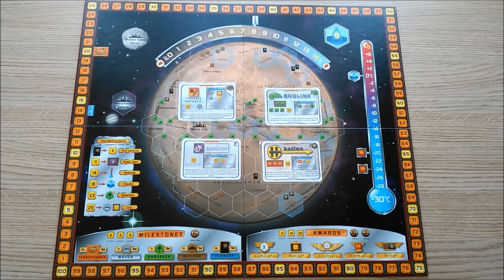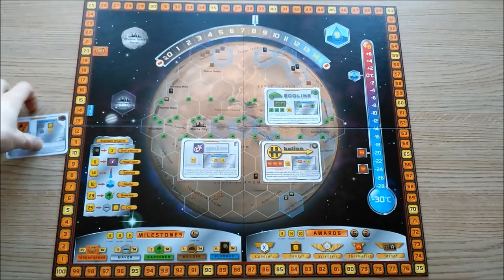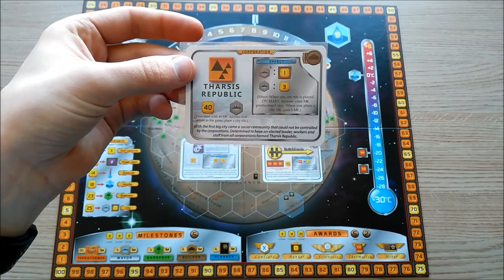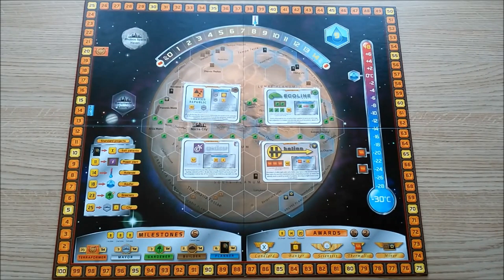The first decision you have to make in any game of Terraforming Mars is which corporation to pick from the two options that you're dealt. You can, of course, play ground game with any corporation, but there are a handful that are simply excellent at playing an extensive, efficient ground game. Perhaps the two best are Tarsus Republic and Ecoline. Starting with Tarsus Republic: this corporation begins the game by playing a city tile for free, giving you the first claim on territory on the board. In addition, whenever anybody plays a city tile onto Mars, including yourself, you gain an extra megacredit production.